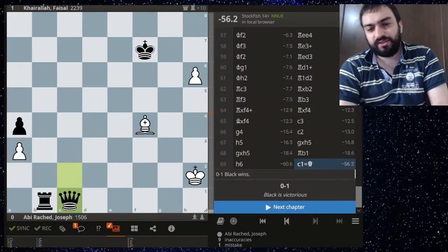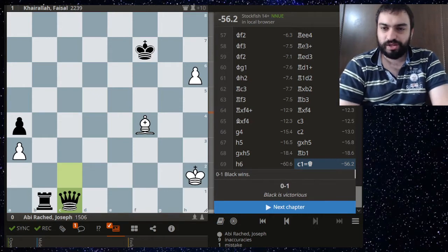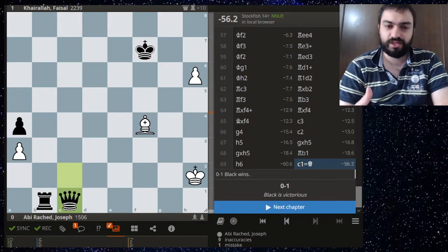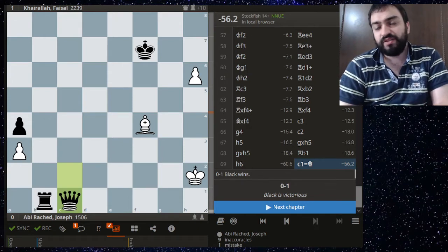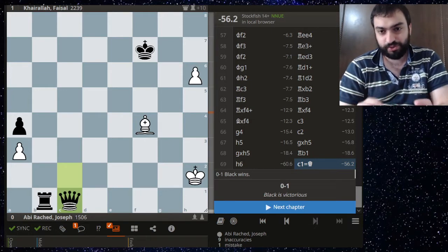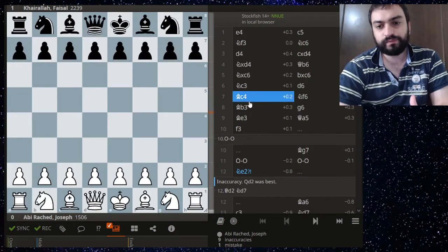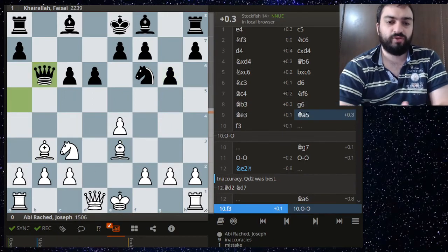The problem with this line — while it may be fine theoretically — there is no clear plan for white. So as a human you're going to suffer badly against a strong player. Next up we have a big crush for Aoun. Again the Sicilian, but here something strange occurred. This is relatively normal, perhaps going for this kind of stuff that Magnus plays sometimes.